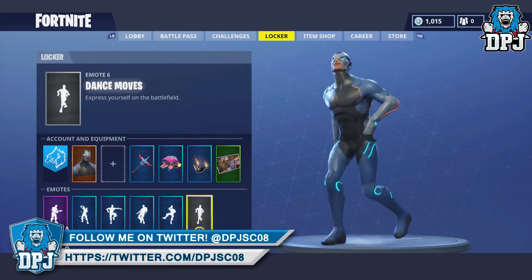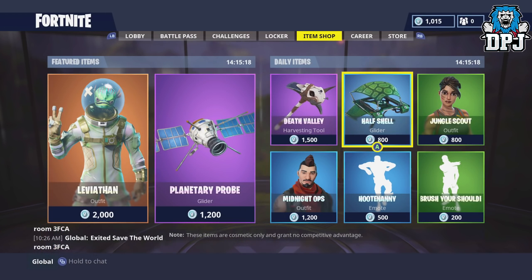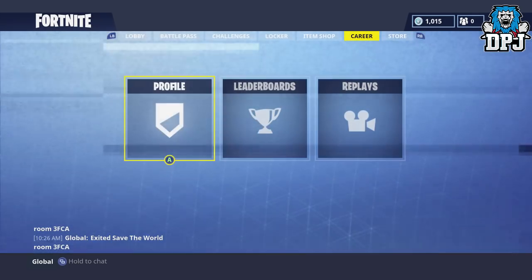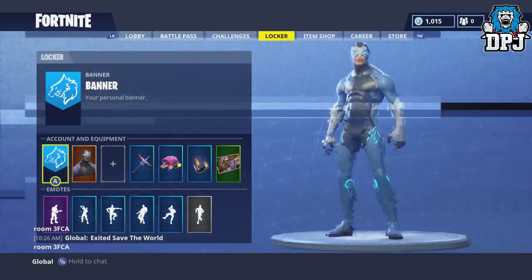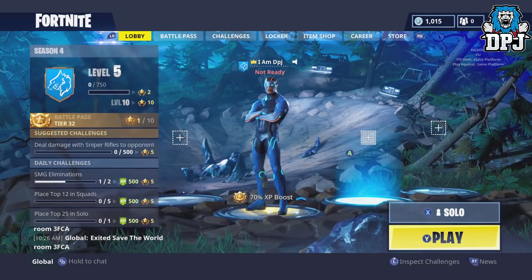In the item shop there's Half Shell, which is new — and that's it. The main screen looks absolutely epic too.